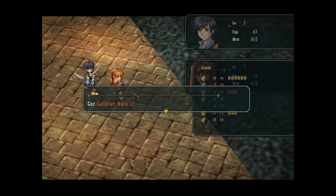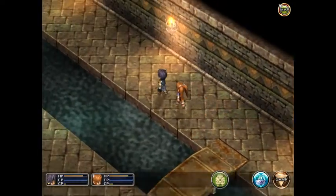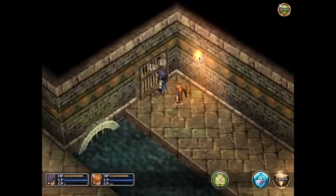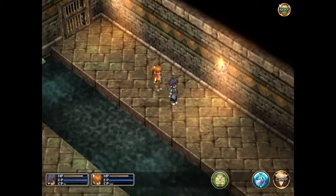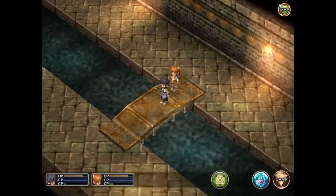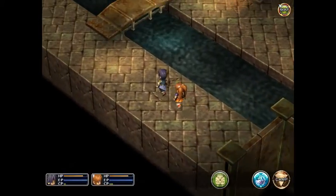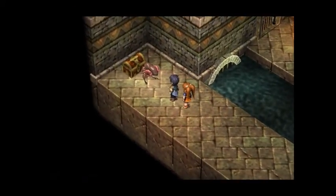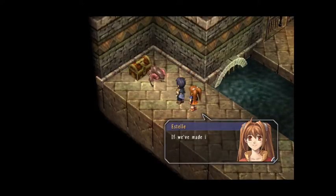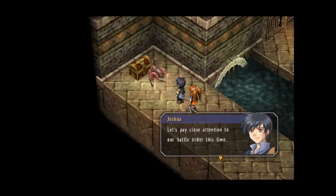They seem to drop a lot of one type of Seraph. Let's have a look over here - the door is rusted and appears to be locked. Let's see down here - ah that must be the chest. This is going to be a piece of cake; seems like we've got a little breathing room at least. Let's pay close attention to our battle order this time.